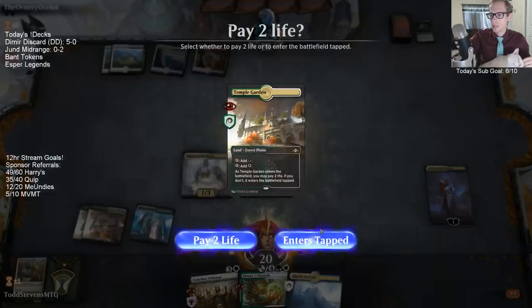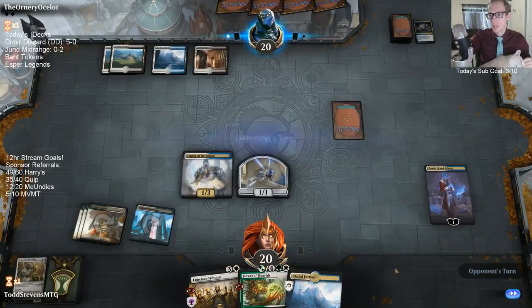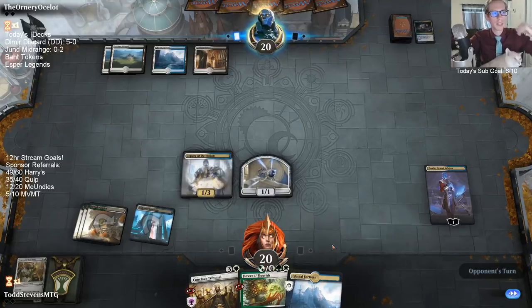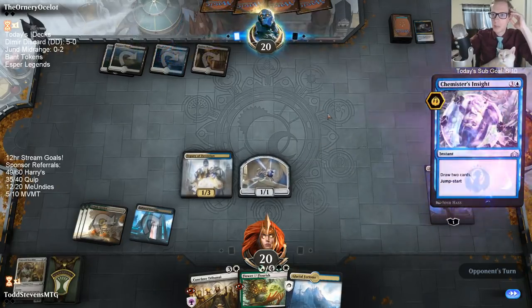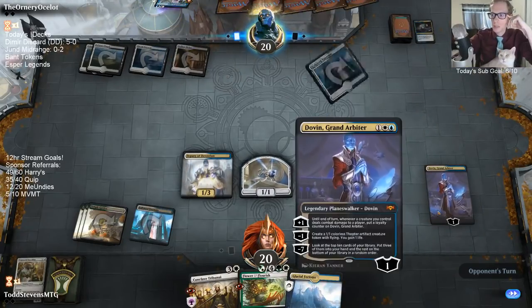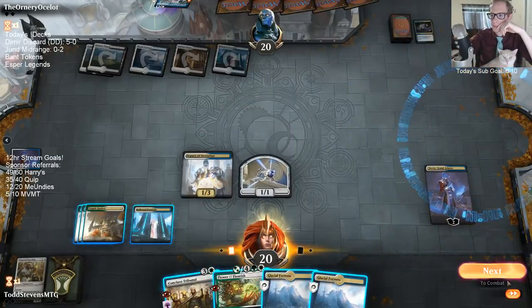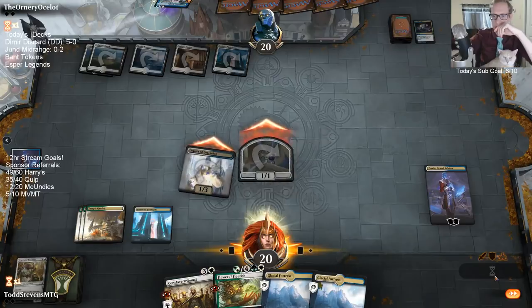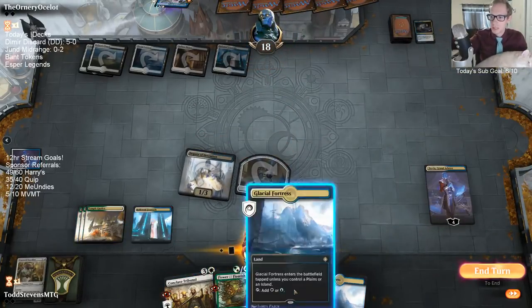Deputy's pretty bad in this matchup against Esper Control. If we take anything against Esper Control, it's likely Teferi. They have so much removal, they're going to kill my creature — it's just a 1/3, they're going to kill it. So I'm getting the Deputy in play so that next turn when we plus Dovin, we have two creatures attacking. We really don't want to keep drawing lands.